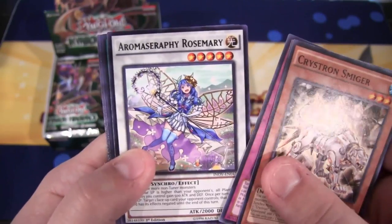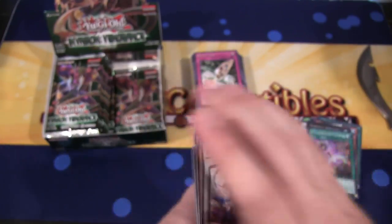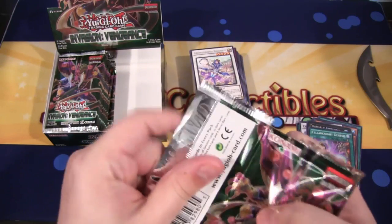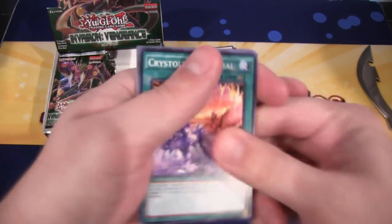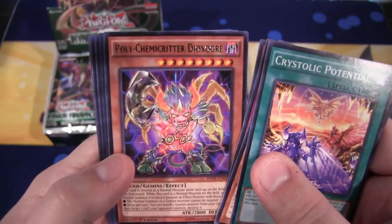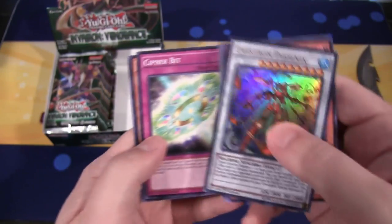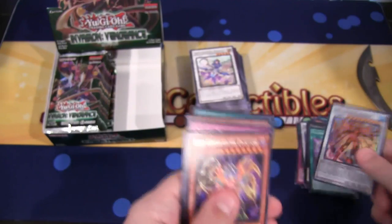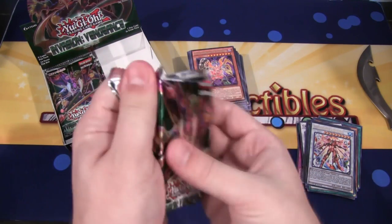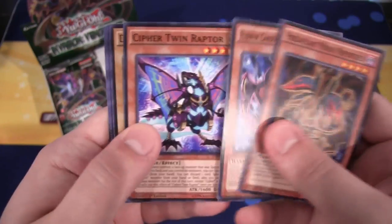We have Rosemary and Teller Knight Genesis. We're all going to face frogs pretty soon - or I guess now, not pretty soon anymore. I have Fairy Tail Sleeper. We have Poly Critter Doxy Ogre. And then Crystron Phoenix - that's an Ultra Rare. Couldn't tell through the camera for a second, but there we go. The right side of the box had all the awesome cards. Let's see what the left side has.